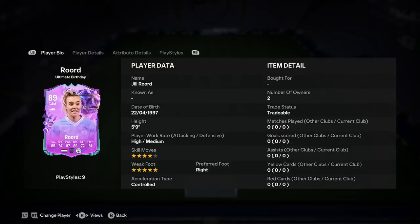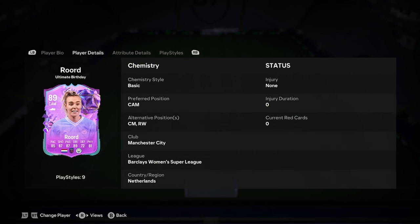Jill is 5'9", high/medium work rates, 4-star weak foot, 5-star skill moves, right foot, and control PlayStyle. What a start to the card this is — please don't ruin it, EA.